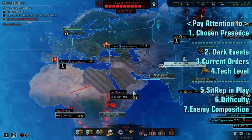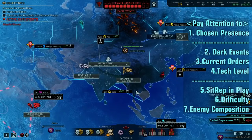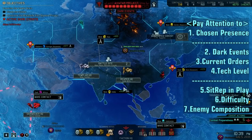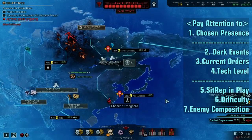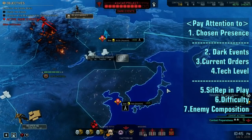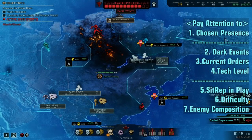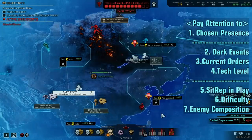Every mission will be different because of the random generation involved, the difficulty, the enemy composition, the Chosen involved, the dark events, the orders in play, the technology level that you and the enemy possess, and the difficulty of each specific encounter. You have them on the right side, divided into three groups: the most basic, a little less basic, and specific for your mission.